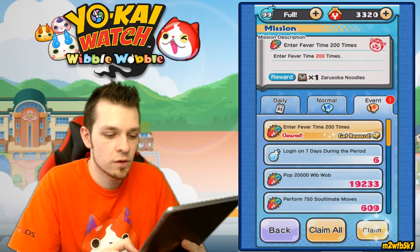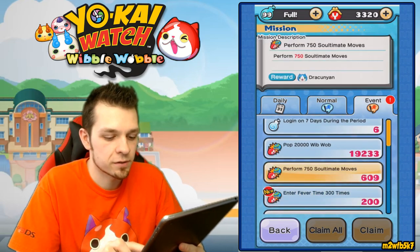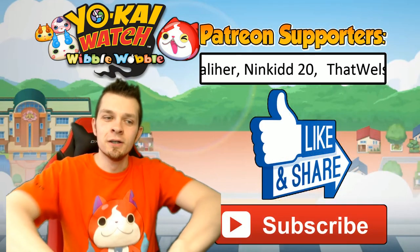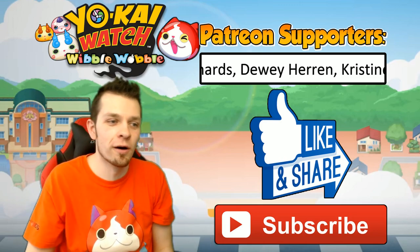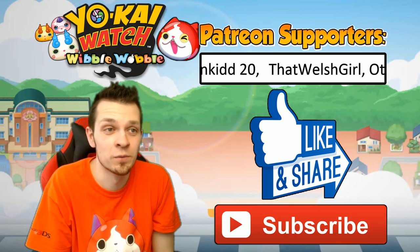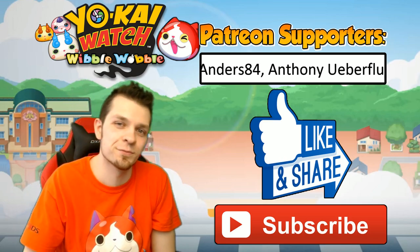Get reward - enter fever time 200 times or more, get the Zoru Soba noodles. Enter fever time 300 times - 2,000, 100 more times fever time? Yeah right dude, you've got to be kidding me - that's a lot of fever time. Alright well ladies and gentlemen, pretty good episode. I'm very excited because we're going to continue on. We got a Merkle - a lot of you guys have shown me pictures of your Merkle that you got from Crank-a-kai, so now I'm just like you. But I'm not like you guys who have Frosttail, Kyuubi, Cruncha, and just name all of them - I don't have them. Thank you so much for watching, if you enjoyed the episode definitely smash that like button, share the video with a friend, and subscribe for even more Yokai Watch Wibble Wobble. You guys are awesome - we'll see you later.